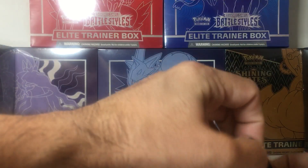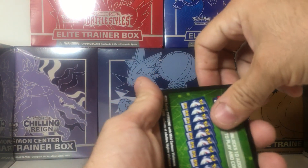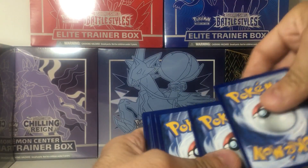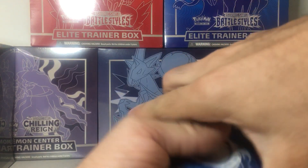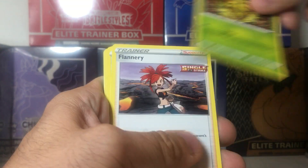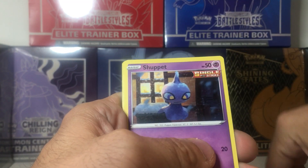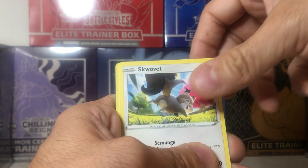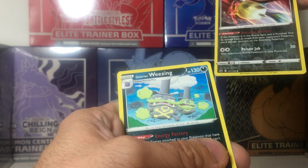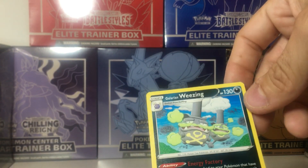Doesn't look like we're going to have any luck — we got the green one. Cards: Kakuna, Flannery, Rugged Helmet, Yamask, Koffing, Squirtle, Qwilfish as the reverse, and Galarian Wheezing as the rare. I'm pretty sure I have all of these cards.